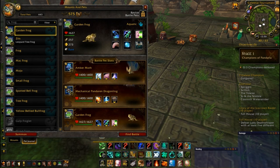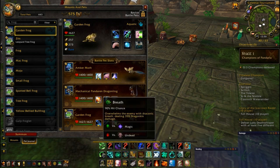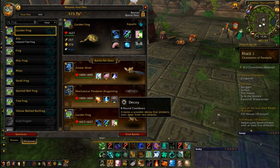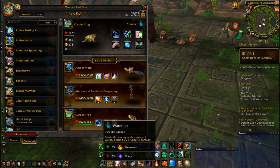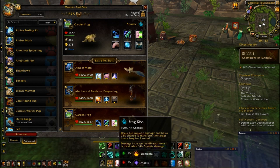Mechanical Pandaren Dragonling, which is an engineering pet. You'll have to either have an engineer and make it, which will get you an uncommon version, and then use a stone to upgrade it. Use my two pet guides and you should get stones to help you out with stuff like that. You'll get Breath, Thunderbolt, and Decoy. And for my third slot I have Garden Frog — all frogs are the same, so any frog should work for this combo. Water Jet, Healing Wave, Frog Kiss.